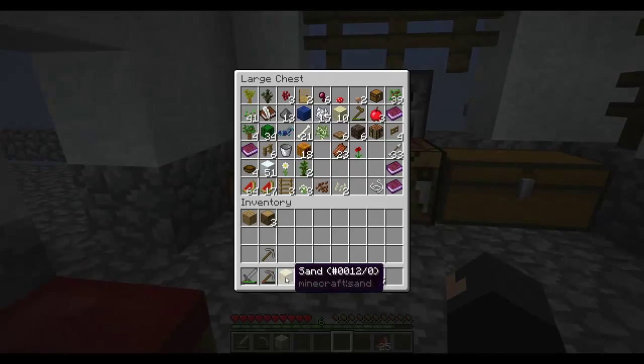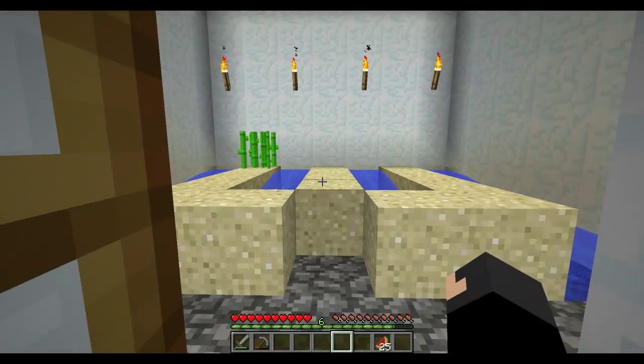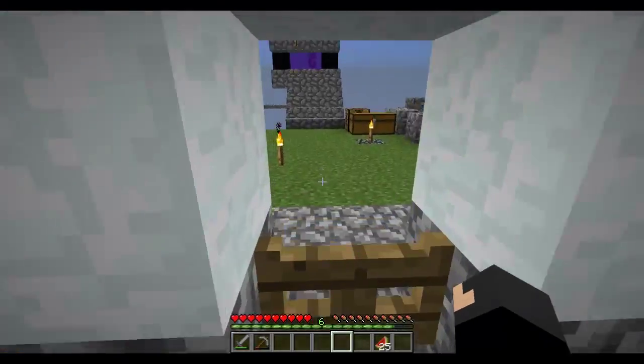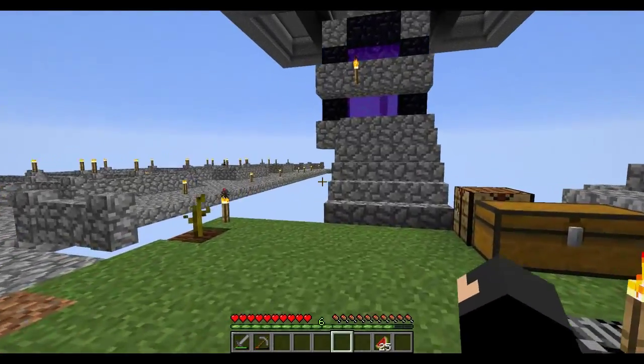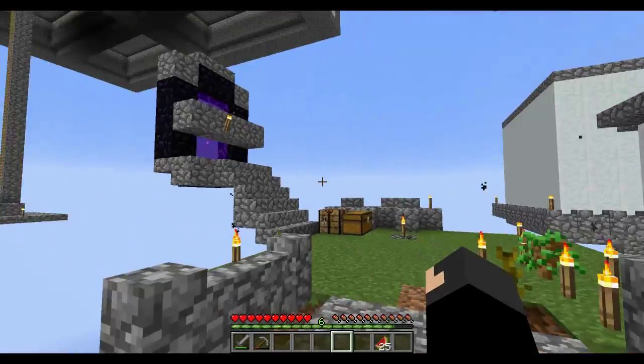Sand is very, very precious. Very precious - so we've got to be careful. Sand and dirt are very precious materials. We'll come back to it eventually. We can make loads of books if we get some cows or some sort of mob spawning - if mobs spawn, we're in good shape.